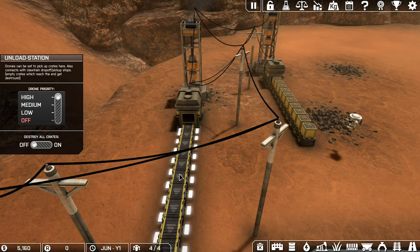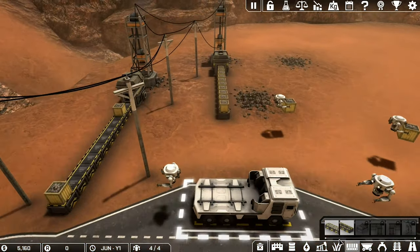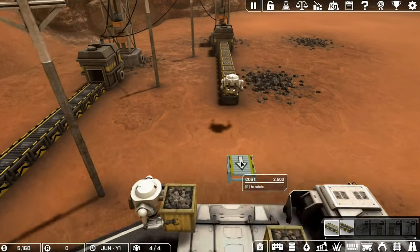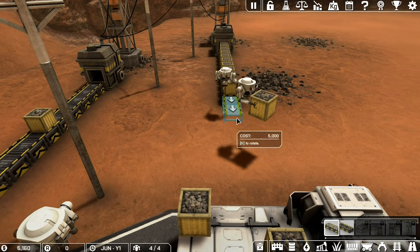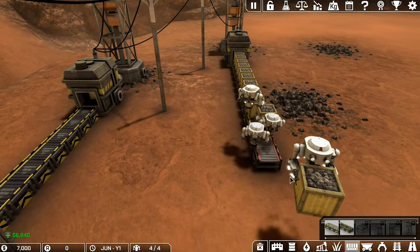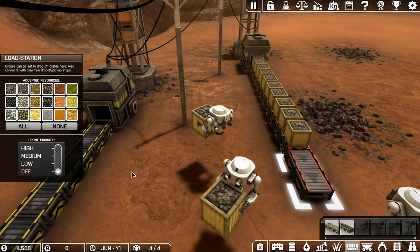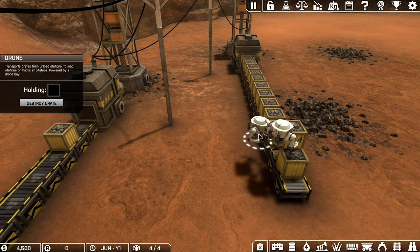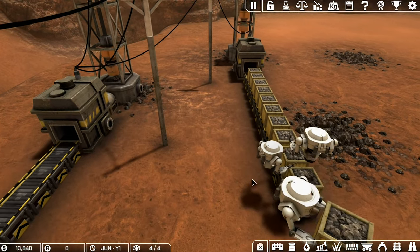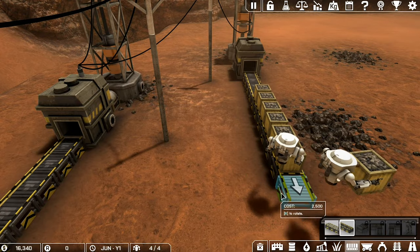We've got the second mine up and running now. This one is on high priority so they'll always get the crates from this first, and the second one is on low priority. Crates are pretty limited for building because they're a straight line - that's all you can do. You can get bendy lines later on but not right now. You might notice I've just added that to that - it's a color-coded separate piece of track. If you click space on something you clone it, which makes building a lot easier.